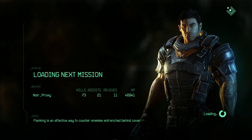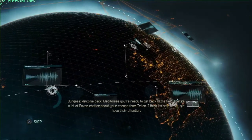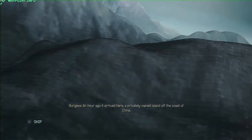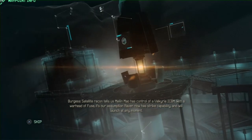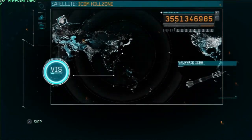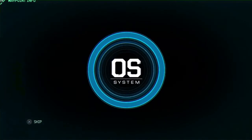What did you think of that? What did you think of the boss fight, what did you think of the mission overall? That was kind of awesome and exciting — quite fun, quite tactical. It was a good thing we could use those med beacons. The timer — I thought I was going to die there, I didn't think I was going to make it out in time. Now — there's a lot of Raven chatter about your escape from Triton. We tracked Fable's sub to a privately owned island off the coast of China. Satellite recon tells us Meilin now has control of a Valkyrie ICBM with a warhead of Fuse — infiltrate the island, stop the launch, eliminate Meilin.